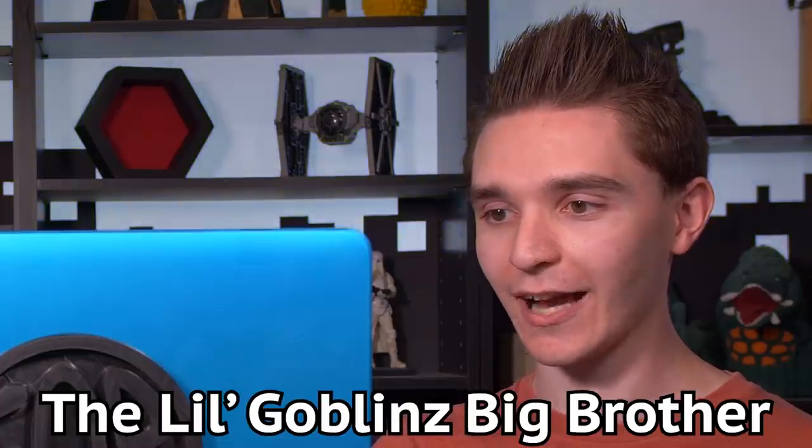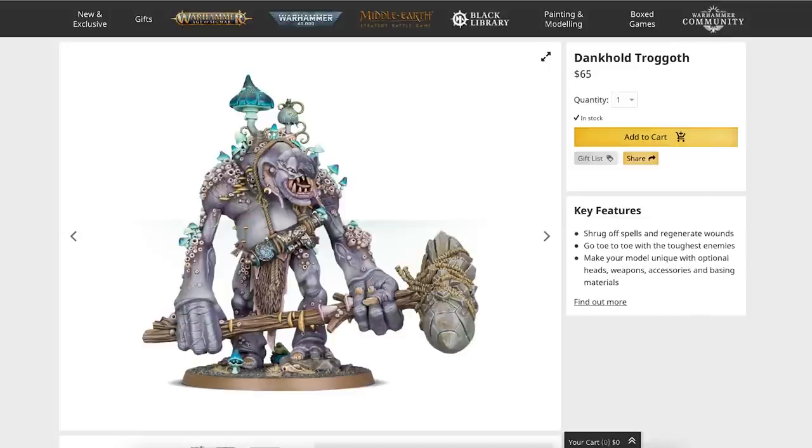And now it is the last faction — well, I guess they're not a faction, but the last grouping is Destruction. You know a little bit about Destruction. The little goblin's big brother — Trugg. I have this model, so it's a ten.